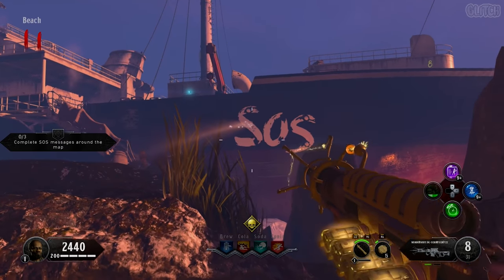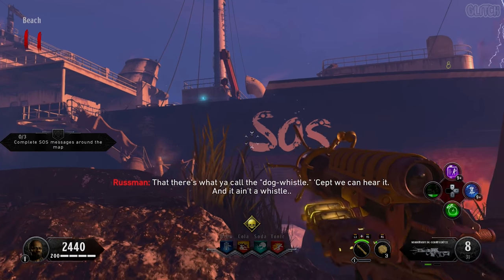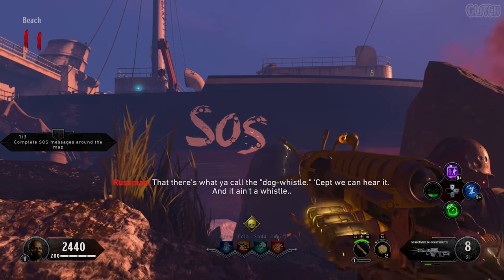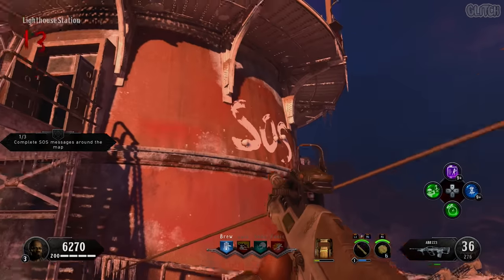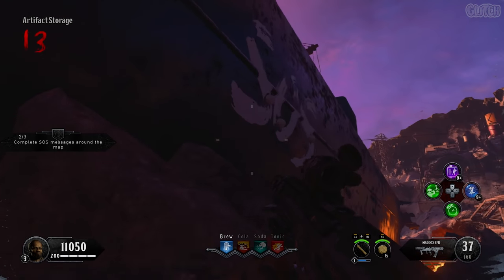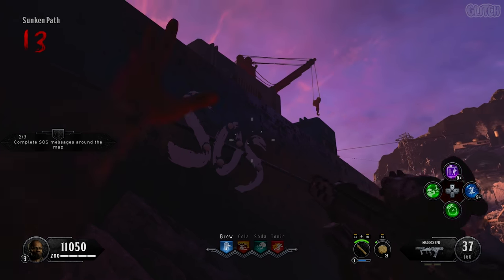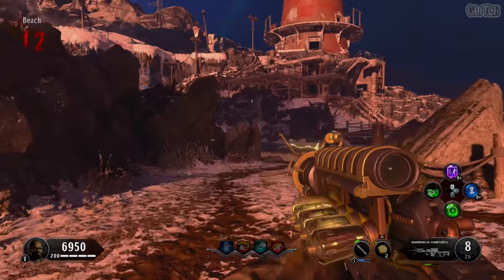The final challenge will be to complete three SOS messages around the map. You do this by throwing snowballs in the writing's missing spots. Once you see the number change on the challenge panel, you can move on to the next one. The first SOS is on the ship directly behind the beach dummy. The second one is on the lighthouse, and the final message can be accessed from the sunken path area — shoot this pipe in the artifact storage area to put out the fire below, then find the SOS on the ship to your left. You can then claim this ice pick, which will allow you to break ice faster when you're frozen.